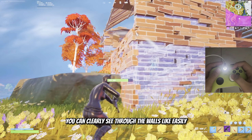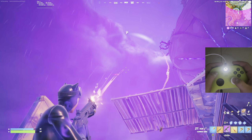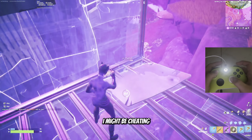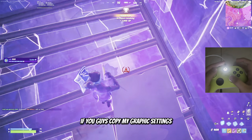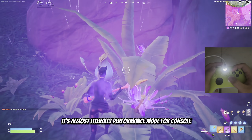Oh my gosh, this is so broken. You can clearly see through the walls easily. I might be cheating. If you guys copy my graphics settings, you can see in the storm so much easier as well. It's almost literally performance mode for console.